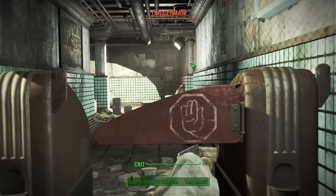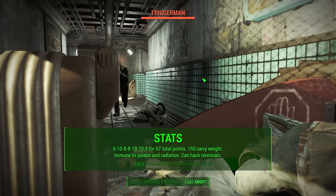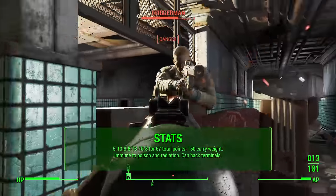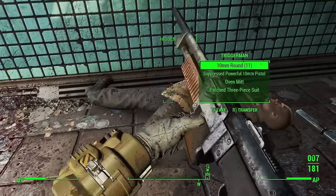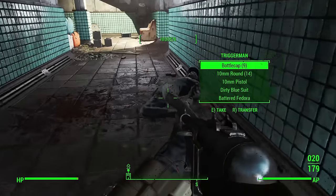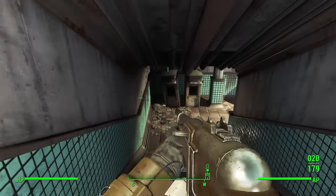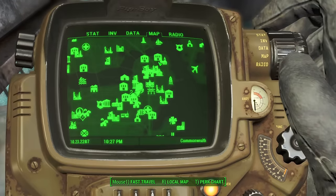Nick Valentine's companion stats are 5 Strength, 10 Perception, 8 Endurance, 8 Charisma, 18 Intelligence — which by the way is the most of any companion — 10 Agility, and 8 Luck, for a total of 67 SPECIAL points. Nick's stats seem to be higher than most companions, and I think it's because he's a synth. Any companion that's a synth or something else special seems to have higher SPECIAL points. As I mentioned in several of my companion guides, I don't think these really matter, since companions can't earn XP — they just level up at the same level as the player character.